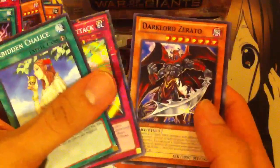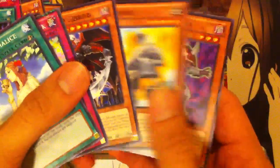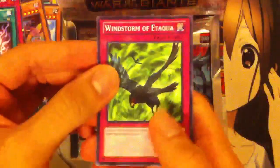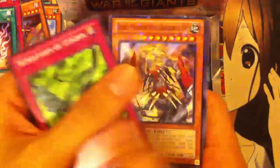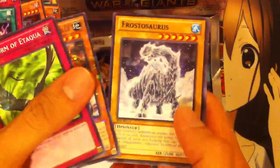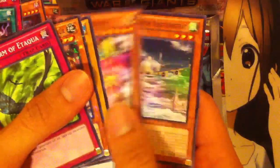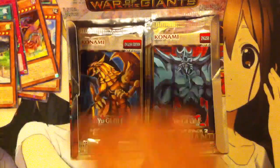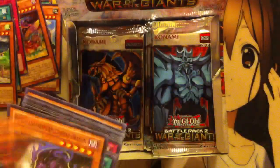In this one we have a Forbidden Chalice, Impenetrable Attack, Dark Lord Zerato, Steamroid, and a Necro Gardener. I don't think I'm going to separate them anymore — that takes a little while. We're just going to go through it: Windstorm of Etika, Beast Machine King, Frostsaurus, Mirage Dragon, and a Mecha Phantom Beast Hamstrap. I'm just going to separate the good cards into one big pile to make it easier.